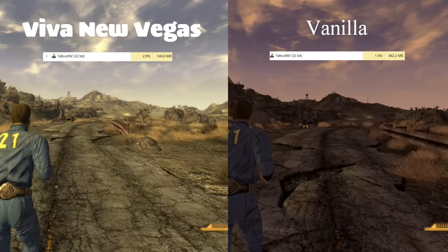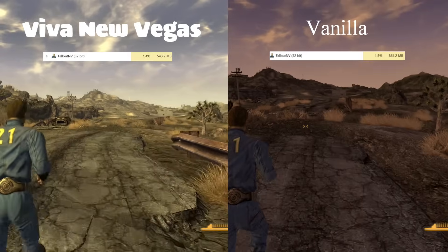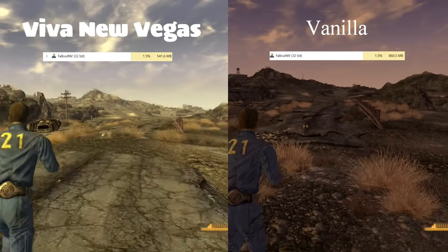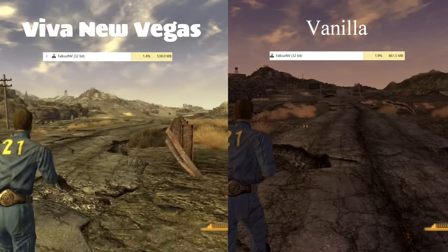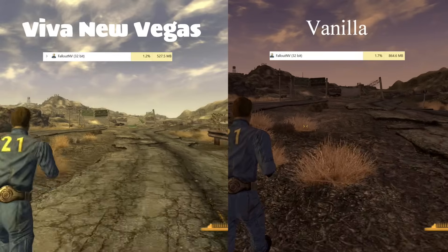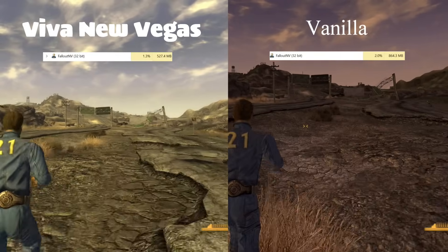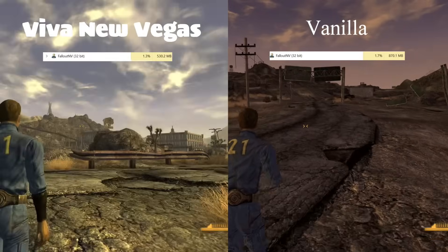Unfortunately, when I entered Doc Mitchell's house, my frame rate was, at best, topping 8 or 9, and that's a bit of a problem. That's a much, much bigger problem than merely not being able to alt-tab. And it was DXVK. When I pulled it, it immediately fixed that problem. Unfortunately, I can't alt-tab in and out of the game, so we're going to leave this as is for now.